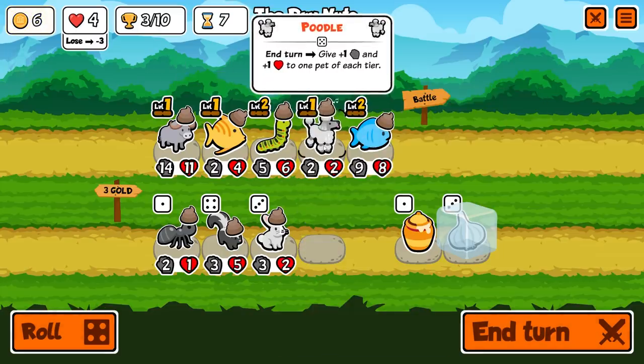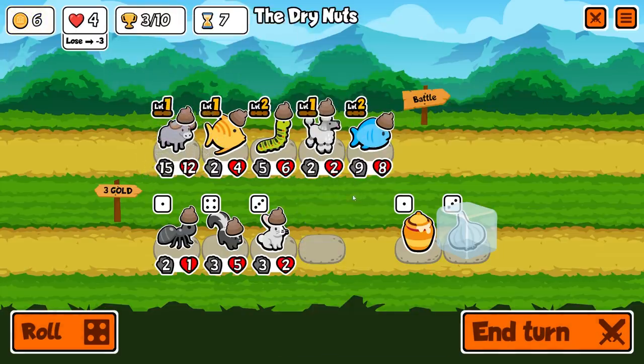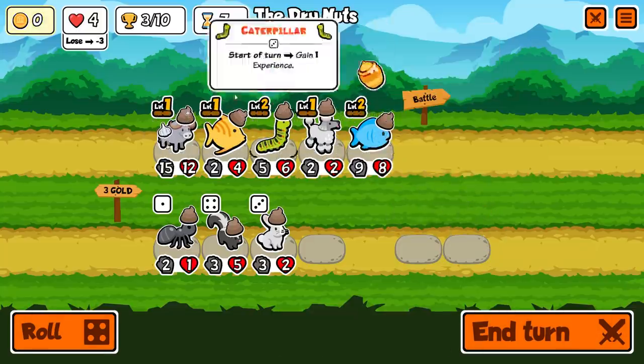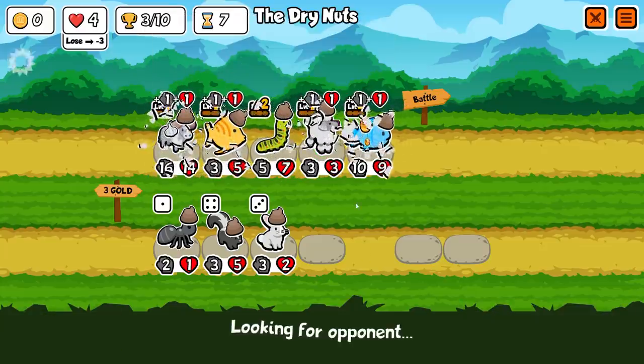Then I'm going to put the poodle somewhere up front. Once it ends the turn, he's going to buff some other people and that's just going to add up. We're then going to give garlic to the buffalo. I'm going to put honey on the fish for now just because I don't want to waste that gold. Now we're going to get some good buffs going on.